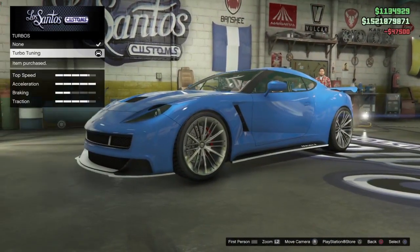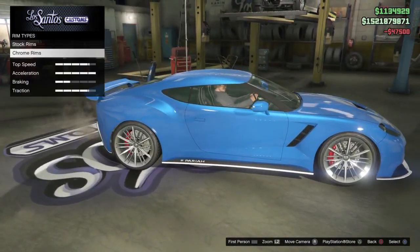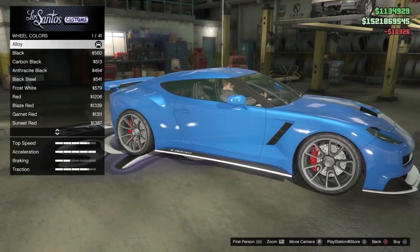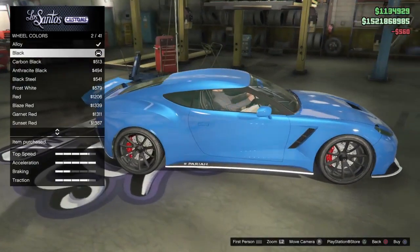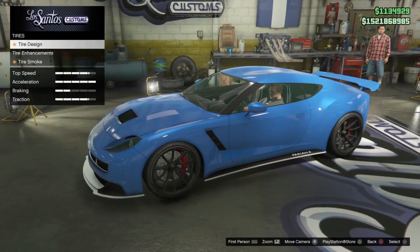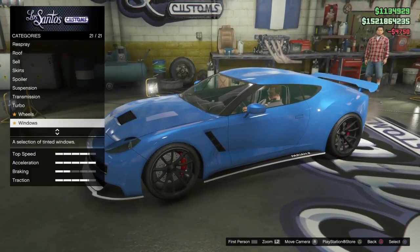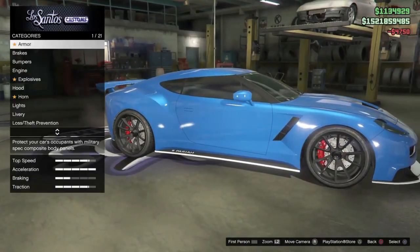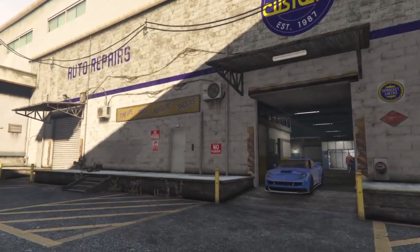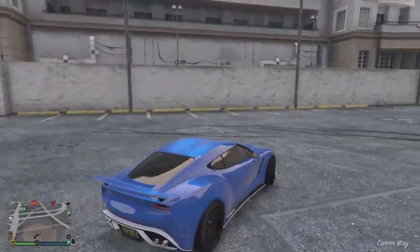Lower the suspension, transmission, turbo tuning, and wheel type. I'm just going to slap a pair of rims on here — this part of the video is meant to show you guys the customization, so I'm going to put some black Super G's on here. I don't like the custom tires. I'll tint the windows just to make it look cool. This vehicle has a decent amount of customization and I think it makes it look a lot better, especially with that front GT bumper.